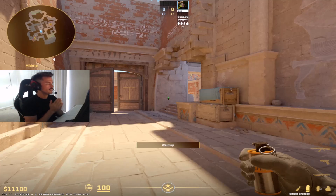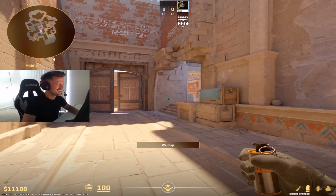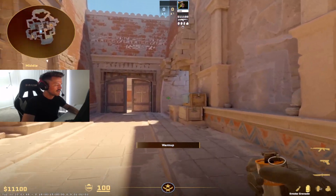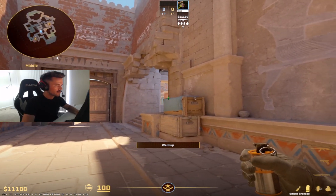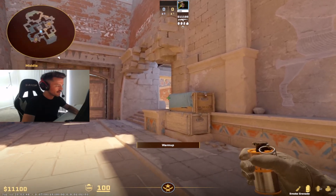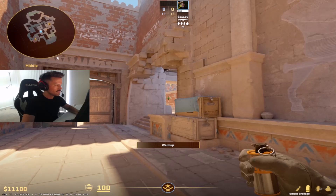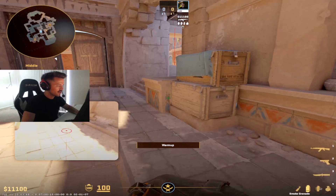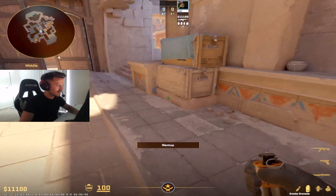Hey gang, I want to show you some good utility you can throw to swing mid and the mid window early when you're playing CT side on Anubis. Off spawn, come here and aim towards the left — there's a big orange square brick wall. Aim towards the left side of it or towards the little blue door to make sure the smoke goes deep enough, then do a running left-click throw.